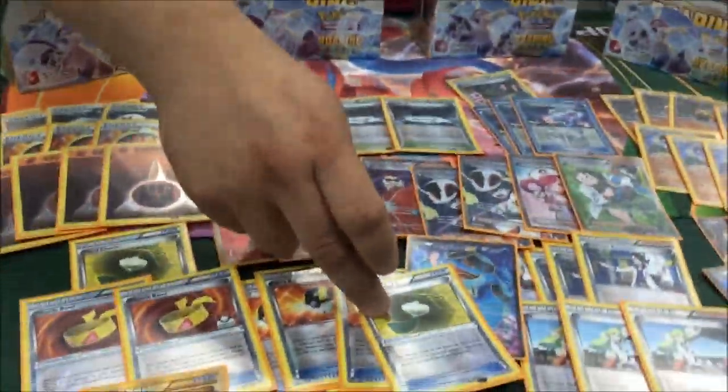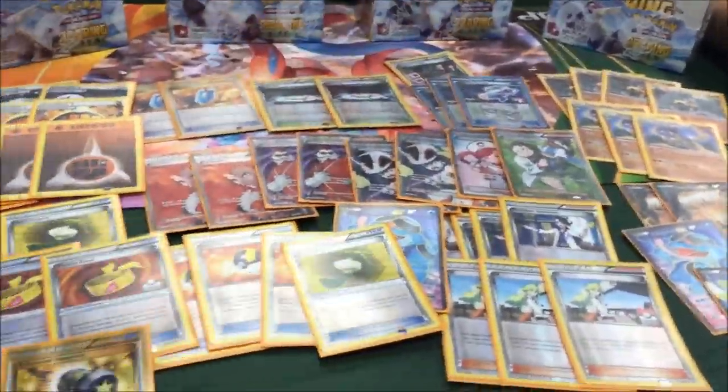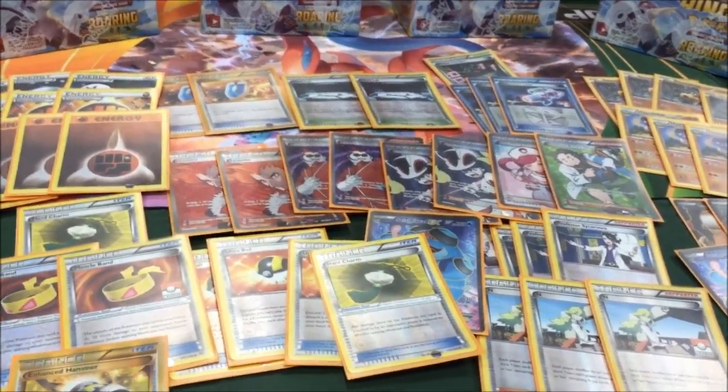Round five, I went up against Brandon Salazar — he won Nationals last year. He was also playing Seismitoad Bats. So I went up against three of my hard matchups. I won against Brandon Salazar — same strategy: Seismitoad, Heart Charm, Virbank Laser, Pokemon Center Lady, 0-6. I won that game. It was a pretty hard game for me to win. I was just shocked — I won three of my hardest matchups in Day 2 and I don't know how, but I did it.